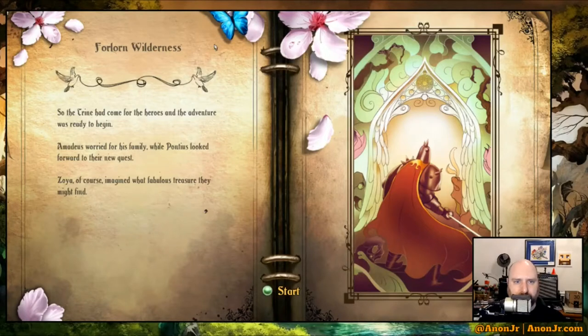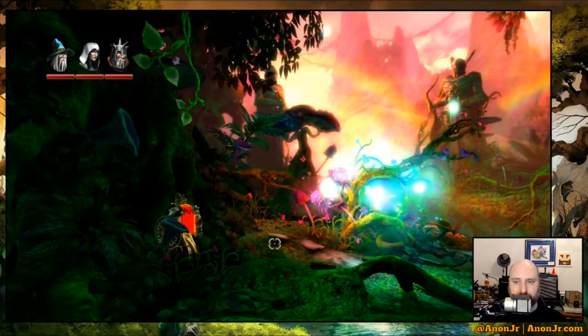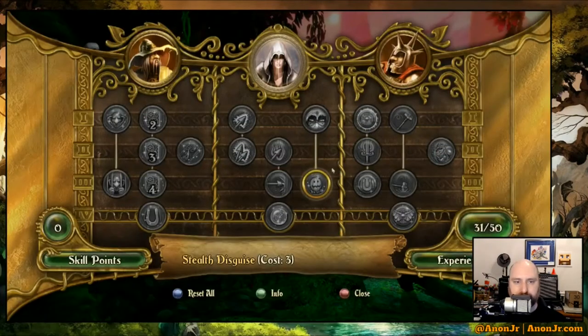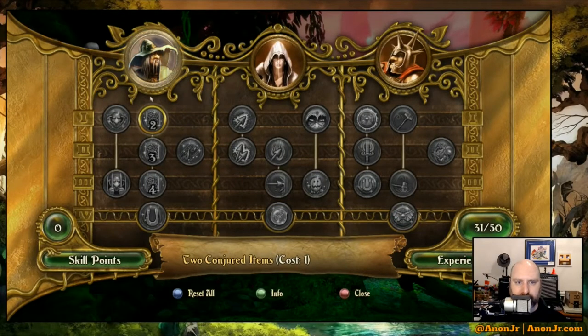We're back, about to start the next level — the Forlorn Wilderness. It says 130 XP to pick up. I don't know if that's total, but we are definitely going to level, and there is a boss at the end. So this is going to give us our new skill tree, and this is where I can finally levitate monsters and imprison them too.